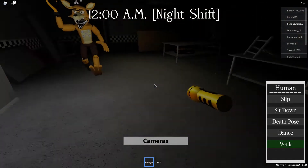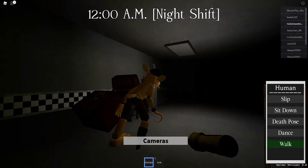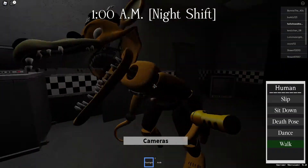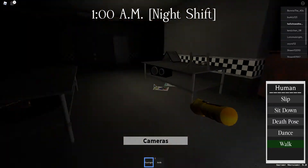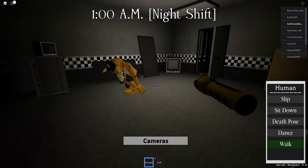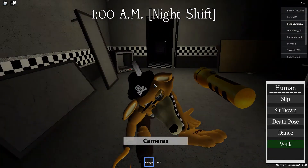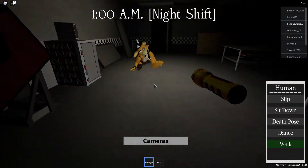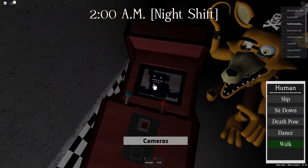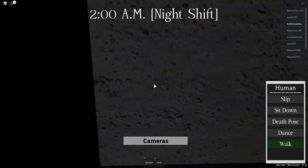Right here you just gotta wait until Shadow Freddy appears up here. I'll show you what to do when we get that. Oh wait, look — Shadow Freddy is here! Gonna click on it and you get Shadow Freddy, and now I gotta go quick.